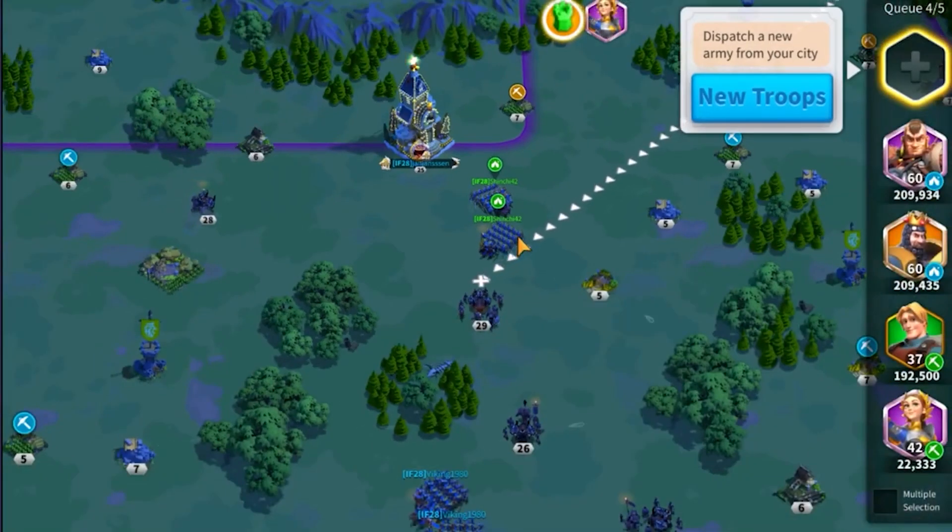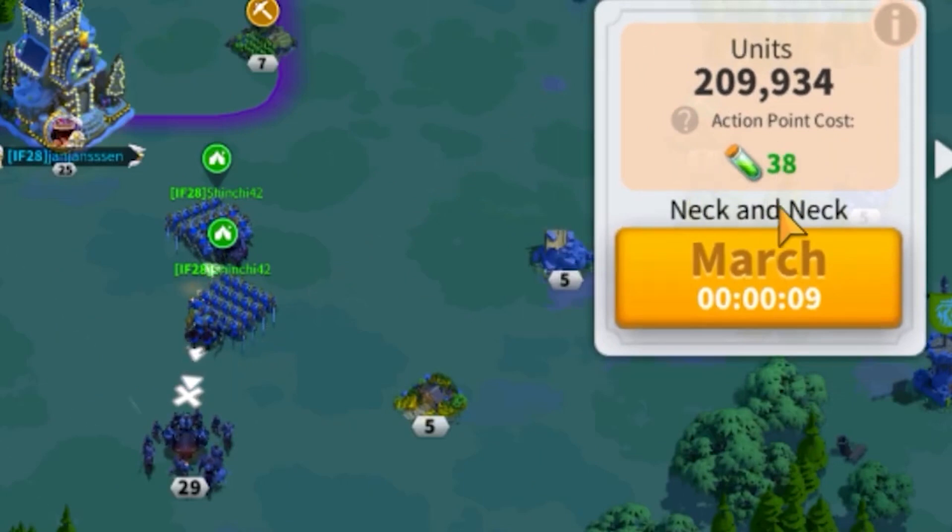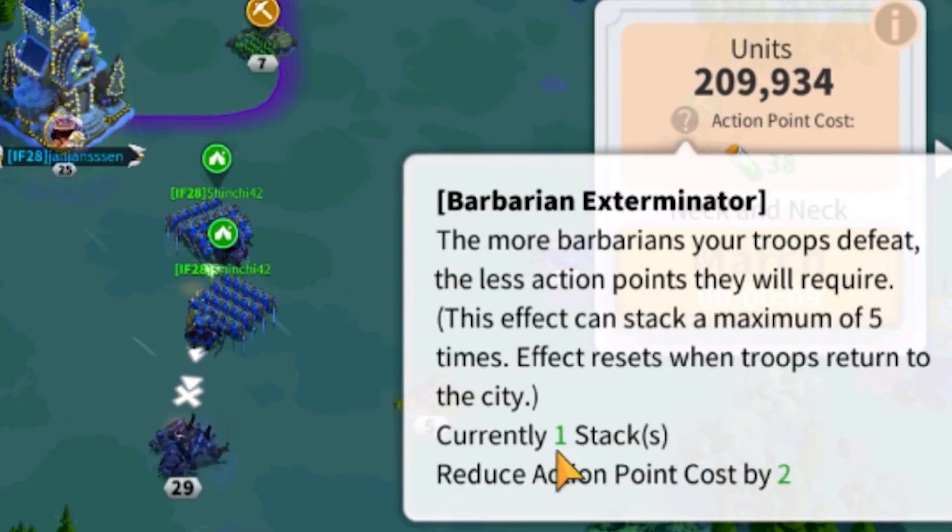Now after I defeated that march, I now have a 38 action point cost — and you can see here it has stacked once. It has reduced the action point cost by two.